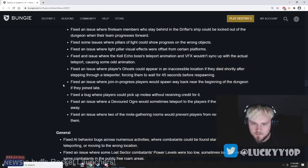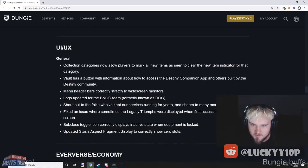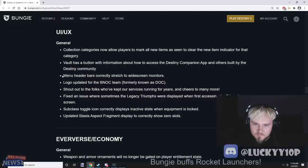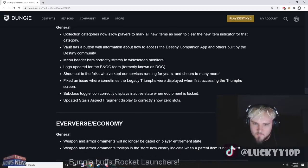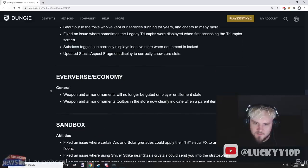Prophecy dungeon also had a bunch of issues fixed. For UI changes: collection categories now allow players to mark all items as cleared for that category. The widescreen monitor header bars correctly stretch, and the logo has been updated for the BNET team — shout out to them for keeping their services running for years. Stasis fragment display has also been updated.